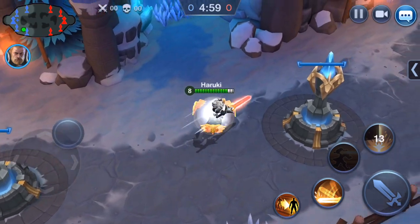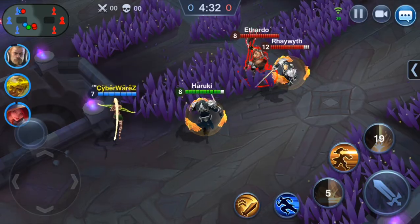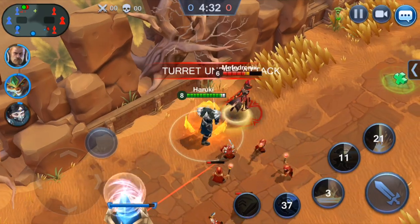Imminent Charge increases Bryce's speed and tenacity for a few seconds. Use it to flee a fight when your health is running low or to close up distance with your enemy. You can also use it as a battle initiator or to rush a tower that is under attack.